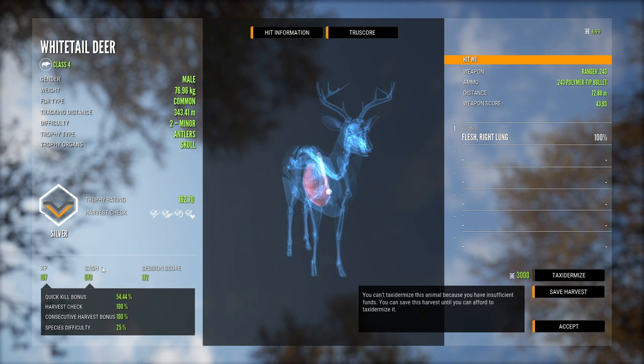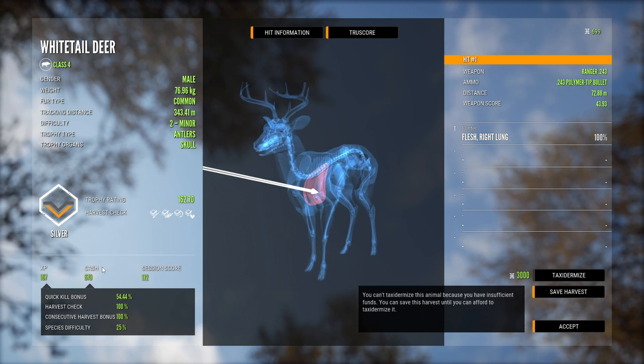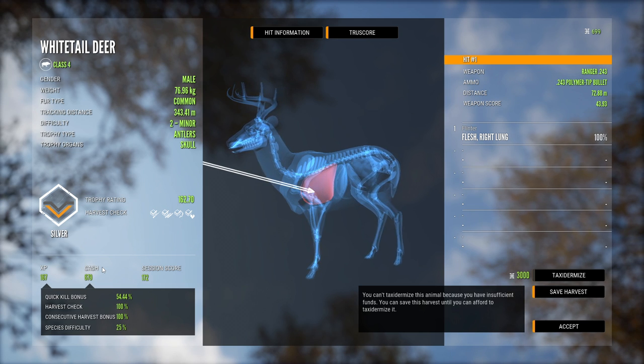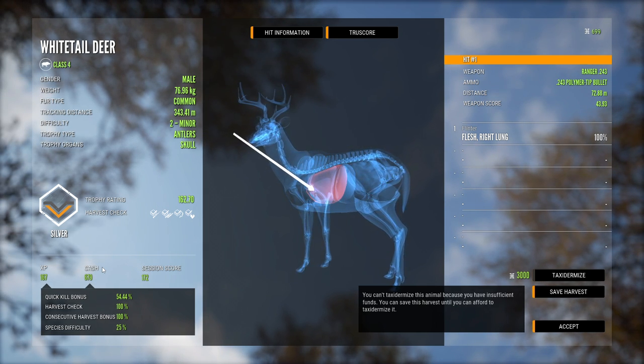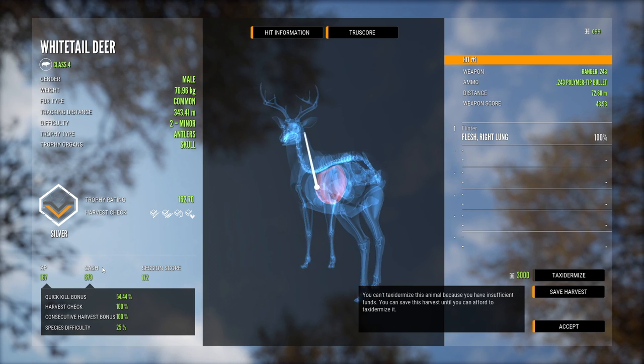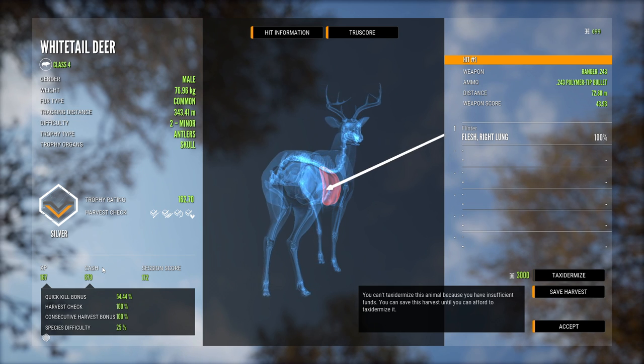The session score is related to multiplayer and doesn't matter for single player. There are bonuses that go into the cash and XP. We got 54% quick kill — once you get to 8 seconds, the quick kill starts to go down, so he was alive for maybe 12 seconds after the shot. The species difficulty for whitetail maxes at level 3, so we would get a 25% bonus with that.